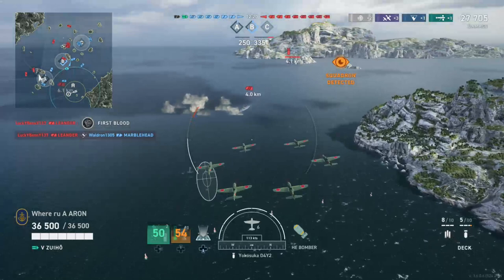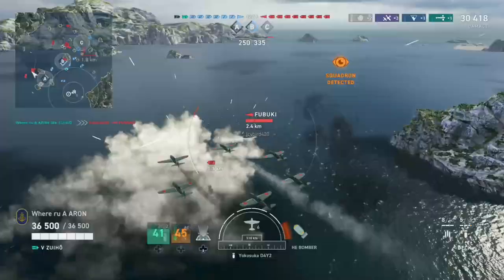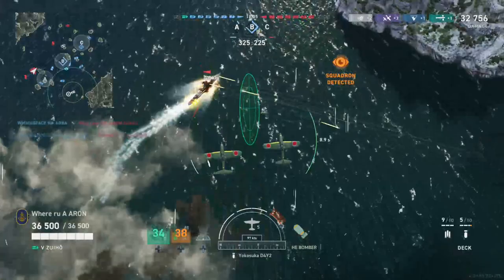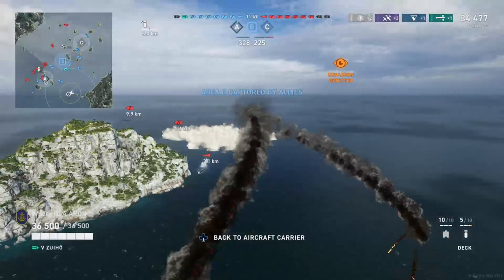There's the Akatsuki — sorry, Fubuki. I'm gonna try and get a drop on him and in a turn like this it's probably not gonna... wait, he's turning and straightening back out. Can we lead him enough? There are fighters. Did the Fubuki have Defensive AA? Okay.